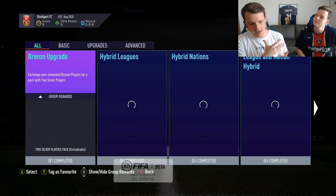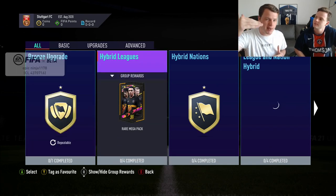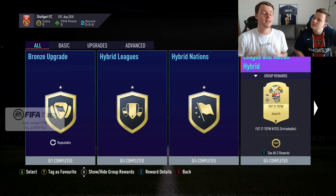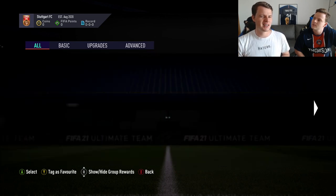Never put your card as the cheapest on the market, especially at night. Always list it as the second or third cheapest. Also, list your items for 6 to 12 hours depending on how long you sleep, so they're still active when the market picks up.